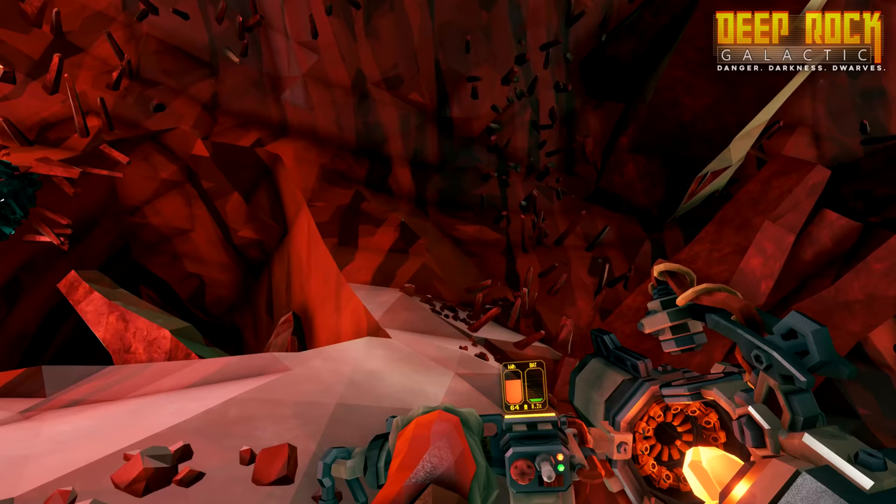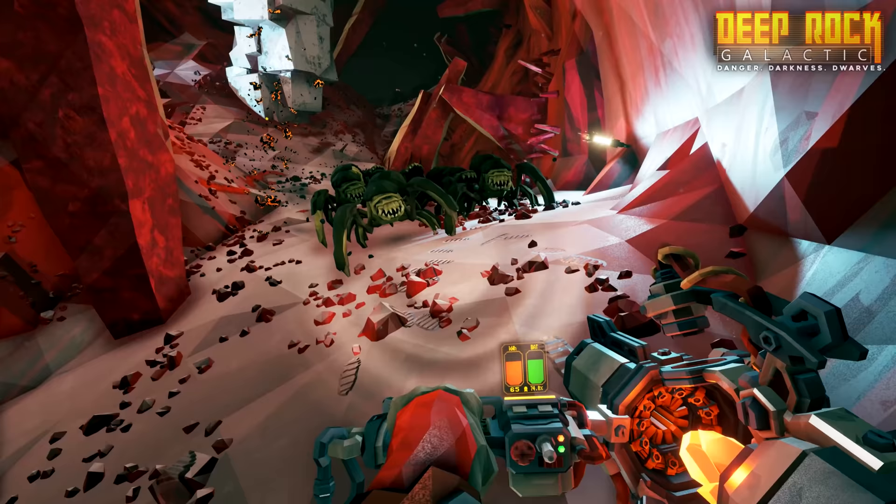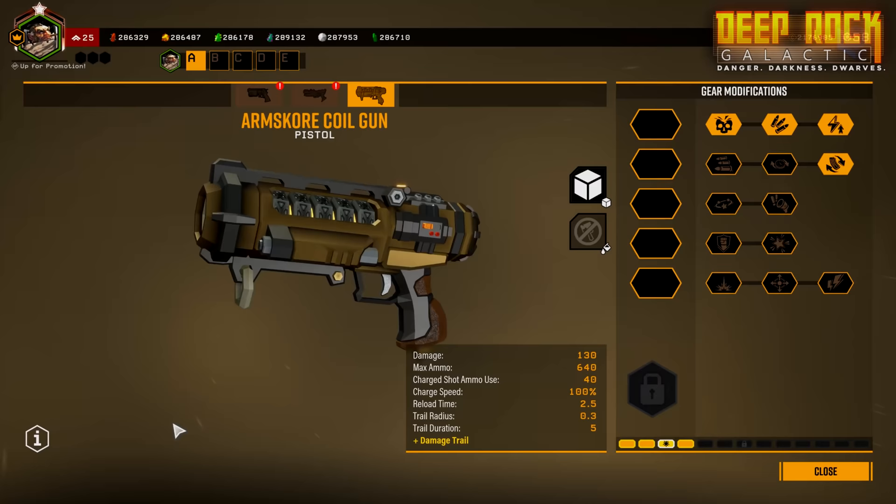Meanwhile, the Engineer has come up with the Shard Diffractor. To keep it from detonating like a thousand pounds of TNT, the thing is limited to short controlled bursts. But don't let that depress you — it's powered by a 12-pound chunk of Omerun Heartstone and is able to vomit forth beams of raw energy as thick as your leg.